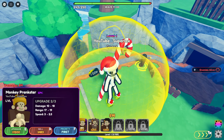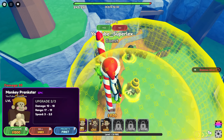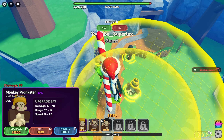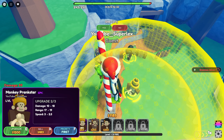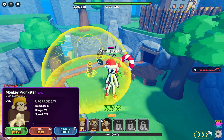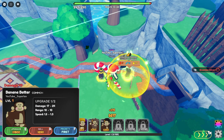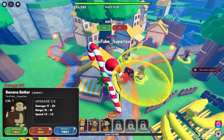Oh, it's Monkey Prankster — we need to upgrade him! Let's do it. Good, good, good. And look at this radius — he can hit all the way from the bottom of this hill to way over there. That's what we need. Upgrade him again — this radius is gonna be insane. In this game it seems like upgrading just increases the radius, which I'm not complaining about because the more radius, the more times they're gonna whack.